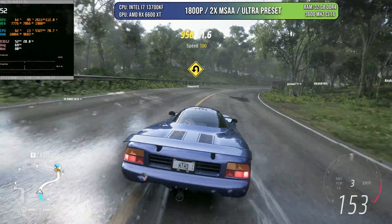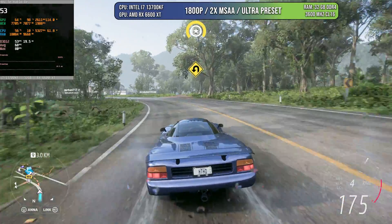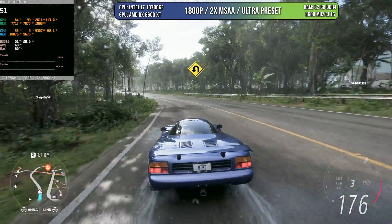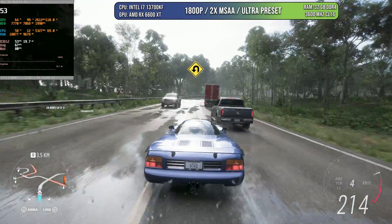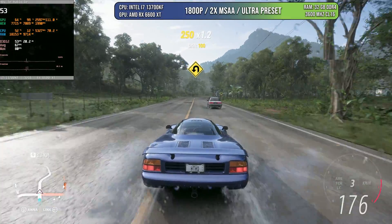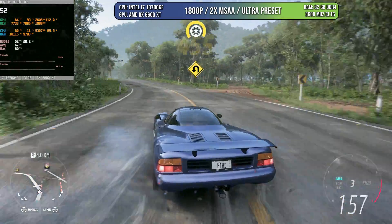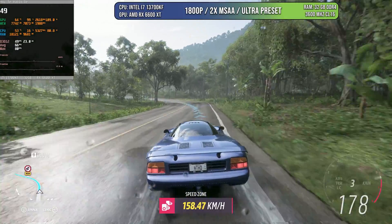On Forza Horizon 5, I pushed things a little bit too much because this is one of the best optimized games. I went to 1800p with 2x MSAA and ultra preset. As you can see, I'm around 50 FPS, but in some areas I was able to get up to 80. So I think I pushed a little too much. You should lower the preset to high or lower the resolution to 1440p and you're going to have a game that is 60 FPS locked for sure. Great showing for this game and the RX 6600.